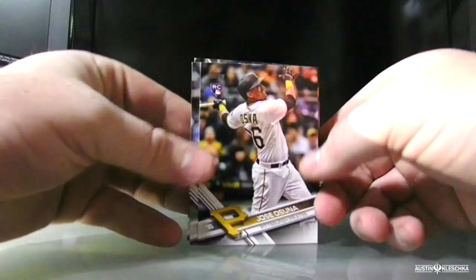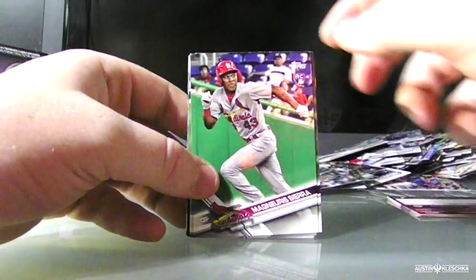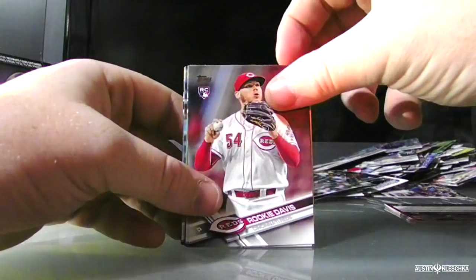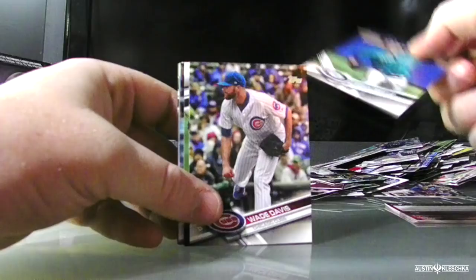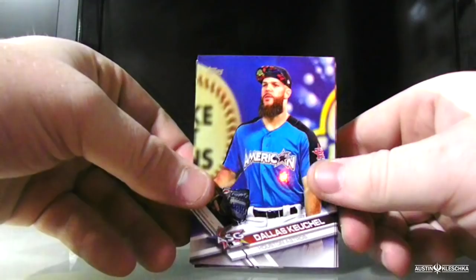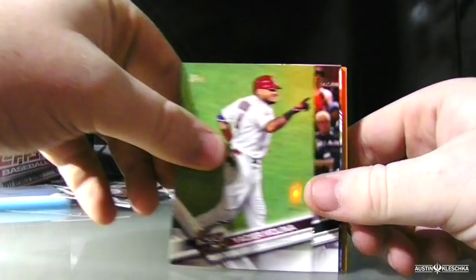Jose Osuna. I'm very tired from opening these — there is a lot. Mangaris Sierra. Jacob May. Rookie Davis rookie card. Franklin Barreto. Drew Smiley. Wade Davis. Matt Chapman right there. Dallas Keuchel — looking very, very Miami — all-star game card. Joey Votto all-star game card. Yadier Molina. Nelson Cruz.